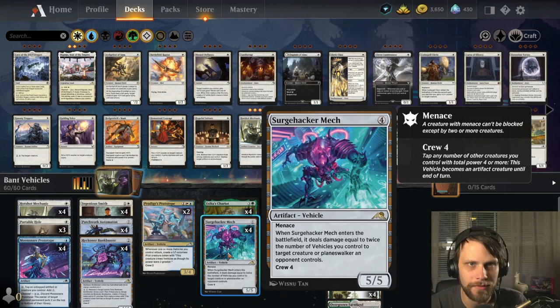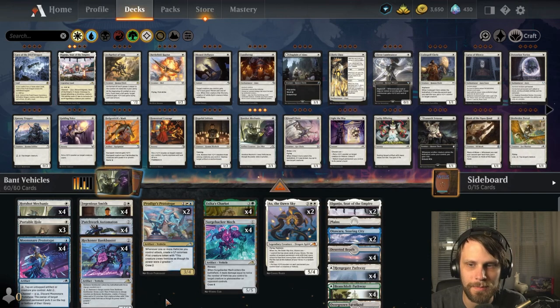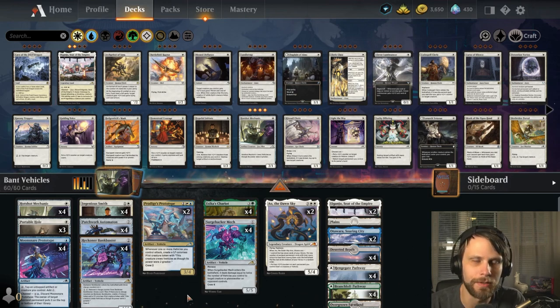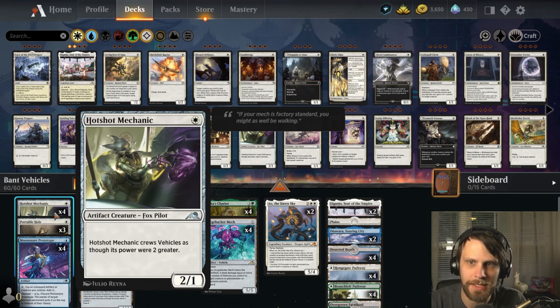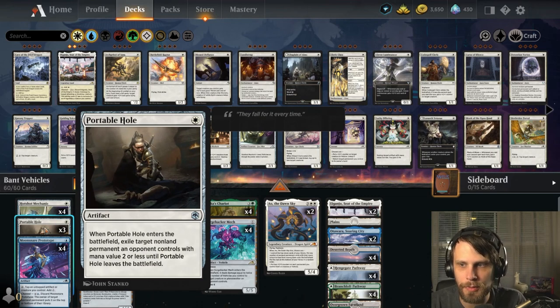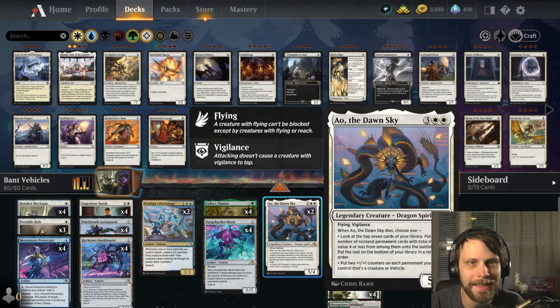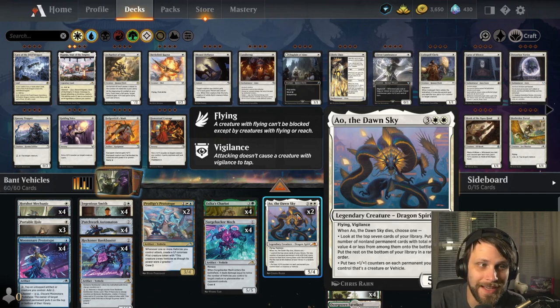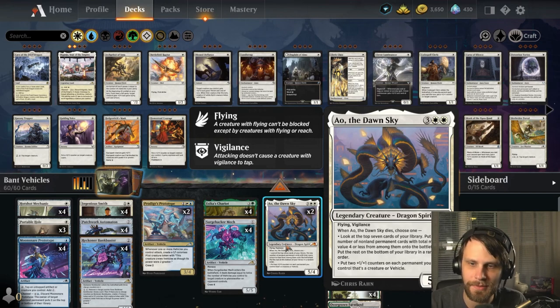Obviously there's a lot of artifact hate in the format — Farewell comes to mind — so we do expect some difficulties there. But the idea is basically to theoretically, with things like Prototype, ramp into some of these vehicles, get those in for some massive damage, and then hopefully be able to rebuild very quickly if need be. We've got the Ingenious Smith to hopefully fetch out some things for us, the hotshot mechanic which is going to be able to crew very quickly, a little bit of removal with the Portable Hole, and at the very top we've got AO, which we can use to look at the top seven cards and put any number of non-land permanents with total mana value four or less onto the battlefield — or put two +1/+1 counters on each permanent that is a creature or vehicle. So that really powers out some of our stuff.